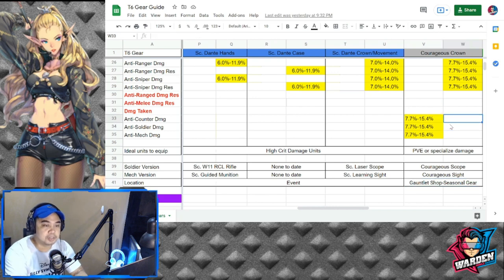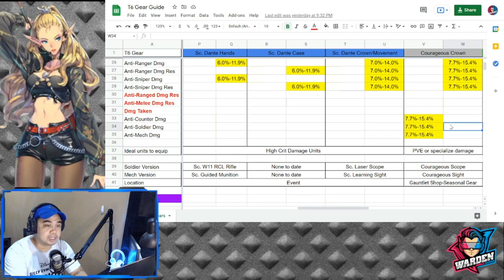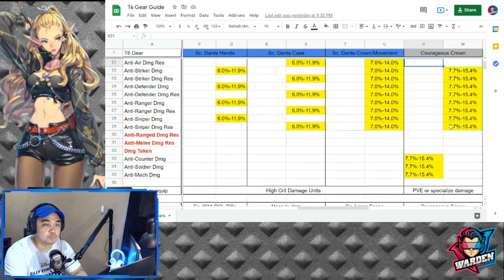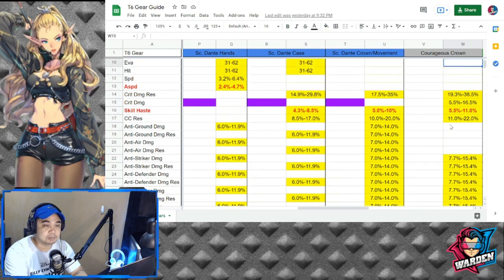Courageous Crown has three variants — soldier and mech versions as well. It's available in the Gauntlet shop and is a seasonal gear, specialized in PvP. It gives you anti-counter damage, anti-soldier damage, and anti-mech damage — that is where it shines. But you can also use it for skill haste since it gives a maximum of 11.